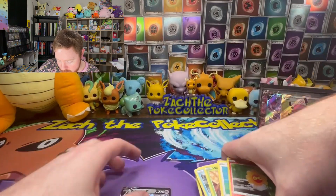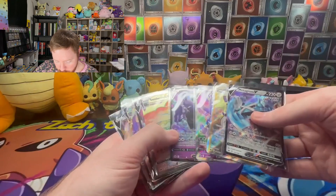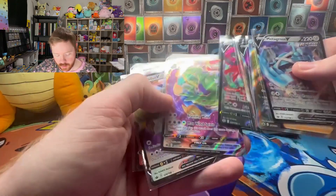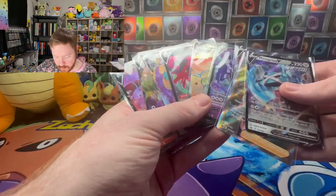Let's see what we got out of the box: two full arts, the rainbow Sandaconda, one V-Max, and about five V cards. Not terrible, but hopefully it's a warning not to open Sword and Shield product. If you're a sealed collector, hold on to that type of booster box — I bet it'll go up in value. Or sell it if you're not a sealed collector, or open it if you want to have fun — it's up to you.